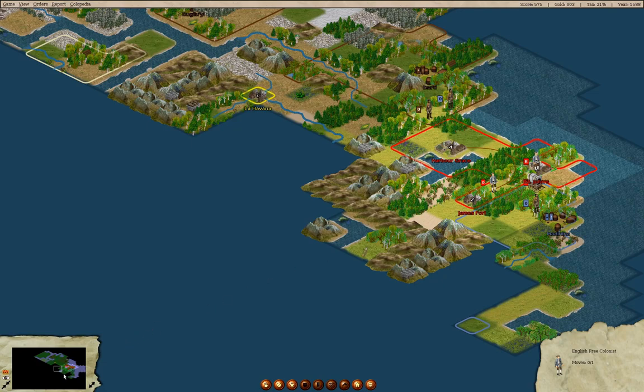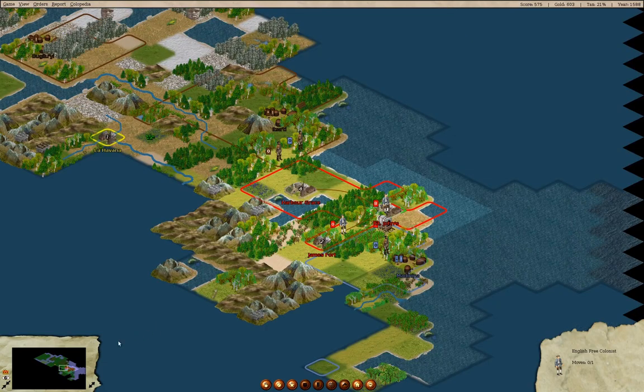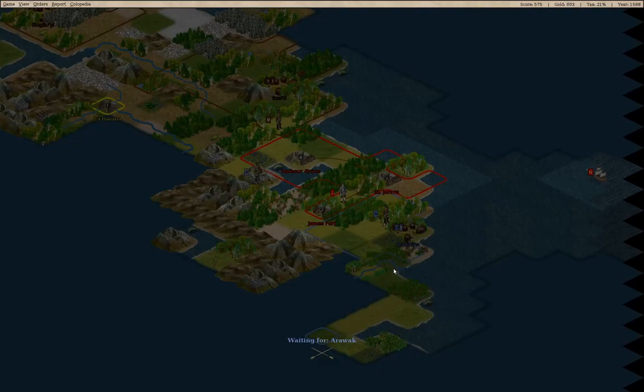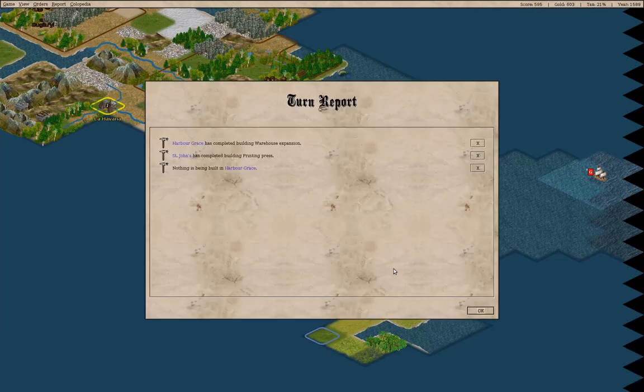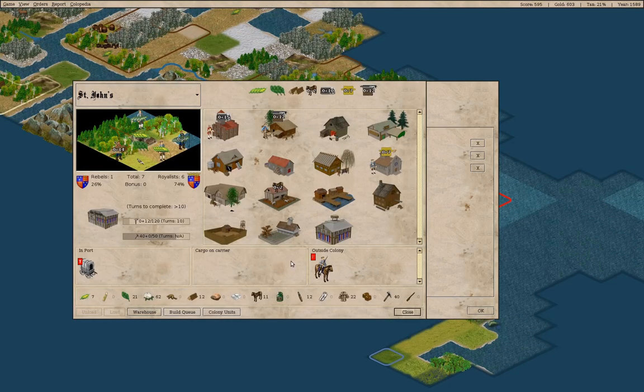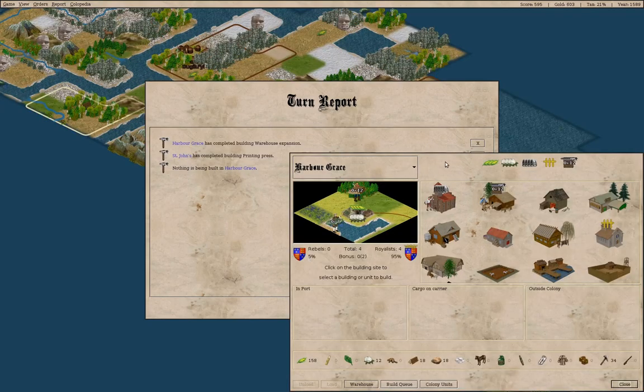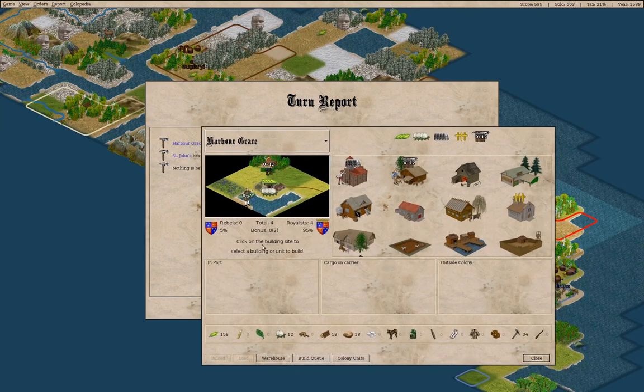We have a ship sailing to London. We have a warehouse expansion in Harbor Grace, and we've made a printing press in Saint John's. Saint John's is building a newspaper but doesn't have enough tools. Nothing's being built over where we just built a warehouse expansion, so let's build something there.